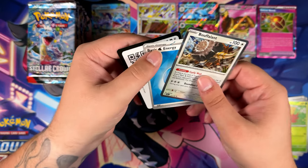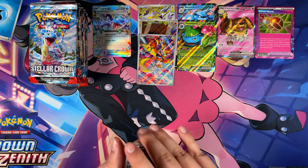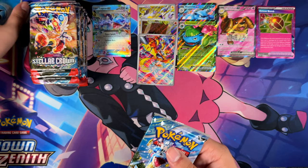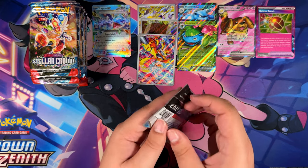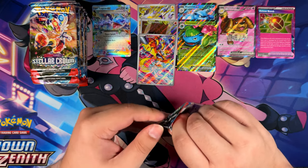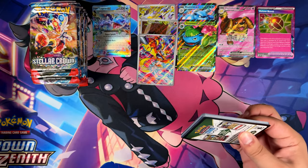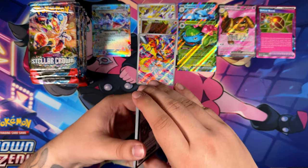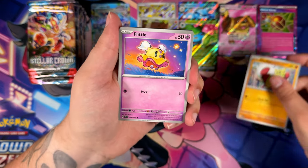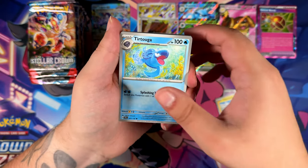That is potentially our final Illustration Rare — as I said, nothing is promised in English booster boxes, it's all random. But generally you can expect three illustration rares, no more, no less. We're still missing a bunch of EX cards and possibly two more full arts. Hopefully better than just a full art — but you'll never know. I think they are slowly reducing the pull rates of the packs — this is something I've noticed.